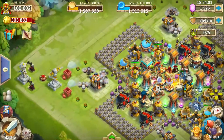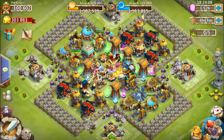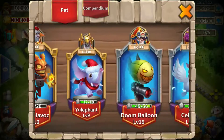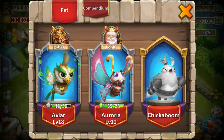The new hero Chickaboom — I don't even have him yet, which is weird. But he looks like he'll be pretty decent. He looks pretty similar to most other heroes, except for the 20% chance to do five times the damage, which is pretty cool — and that's at level one. So I'm excited to start using these new heroes.